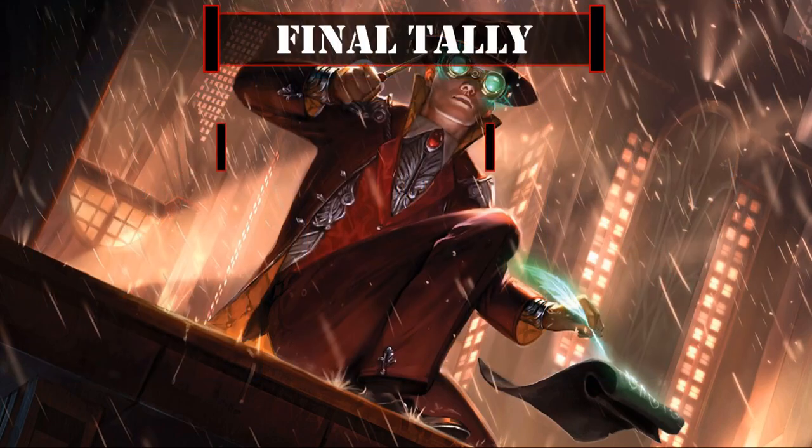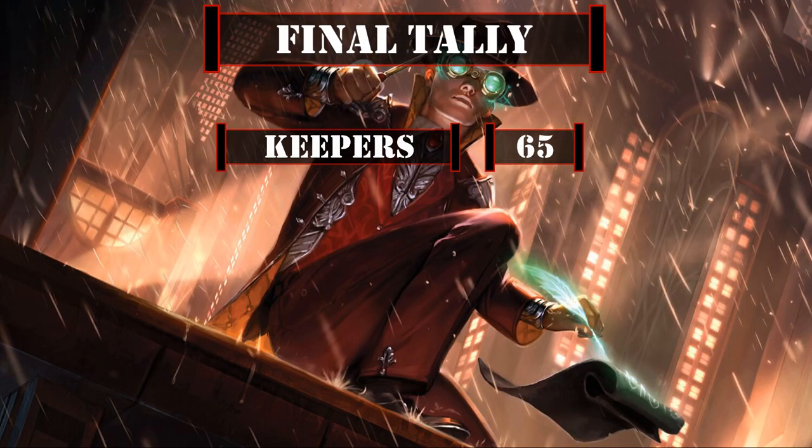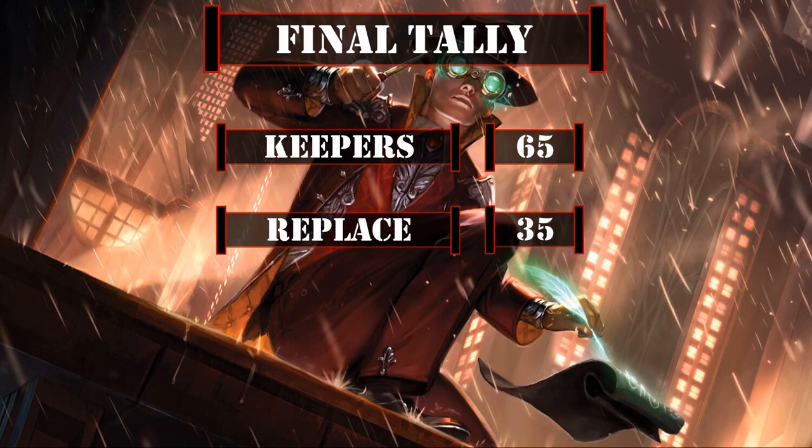That leaves us with a final tally of 65 cards including basic lands we'll be keeping from the base build, leaving us with 35 cards to replace. So now that we've covered all the cards that made the cut from our core build, let's move on to our upgrades.